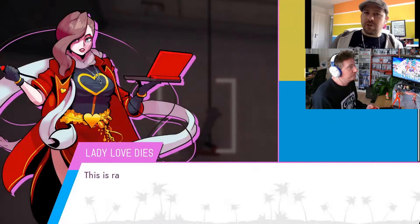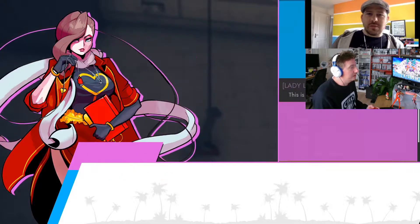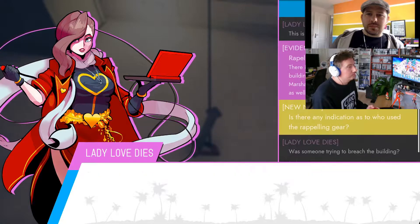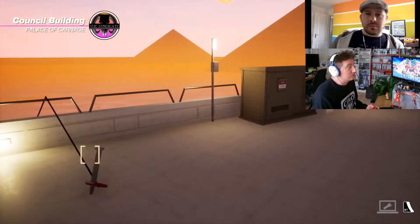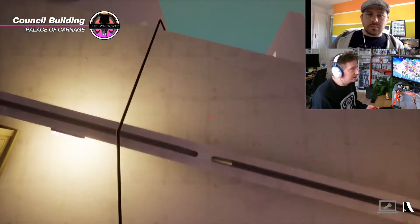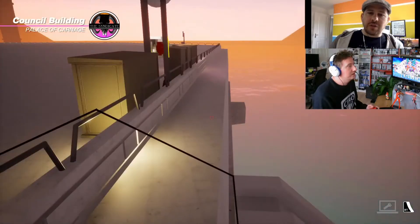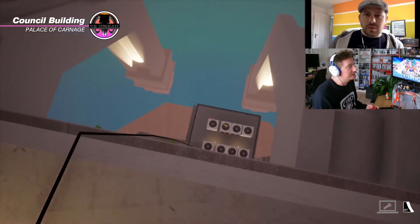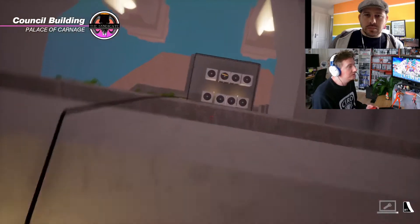There's also some rappelling gear here, which is suspicious. Maybe that got someone in behind the guards, the murdered guards we found earlier, and maybe that could have allowed someone to kill them. It looks like a rope going down to a ledge. Someone tried to use this rope on the side of the council building, so we should go and investigate the items below.